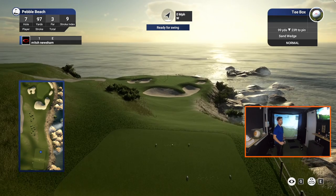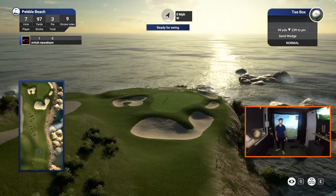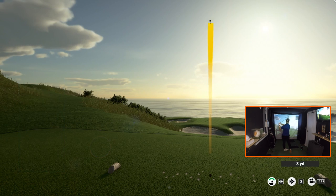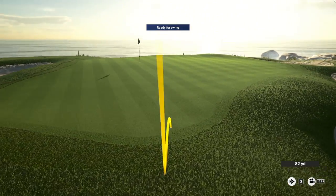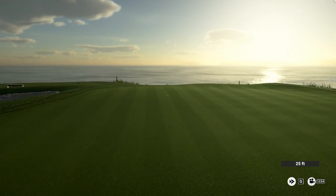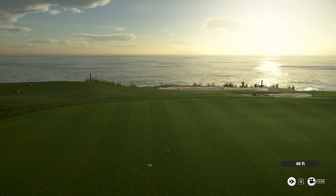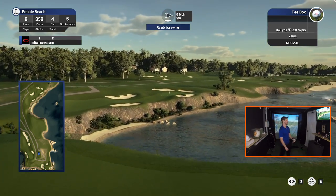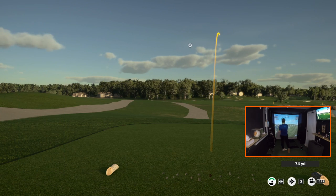Coming up to the legendary seventh at Pebble — possibly the most famous par three in the world. The issue with this hole is that even with no wind, it's tough to know which club to hit due to the elevation change. I left my tee shot way short and had 46 feet to navigate. All I was hoping for was to get my birdie putt within six feet and walk off with a par — and I do love this golf course, it's amazing.